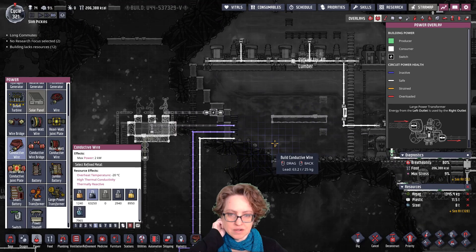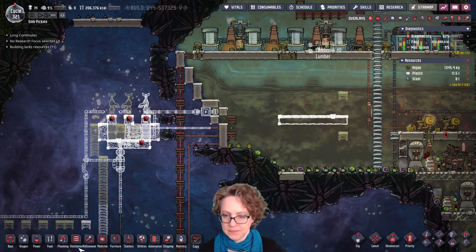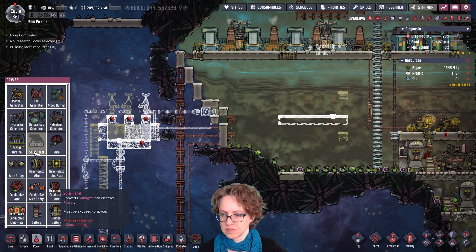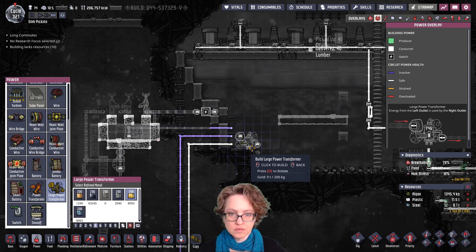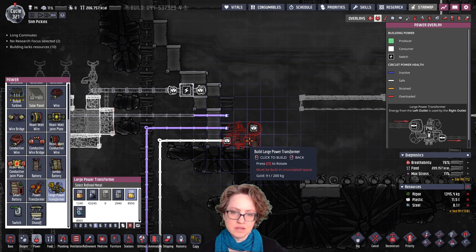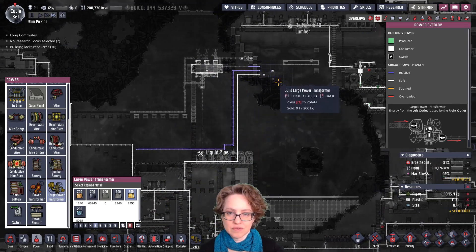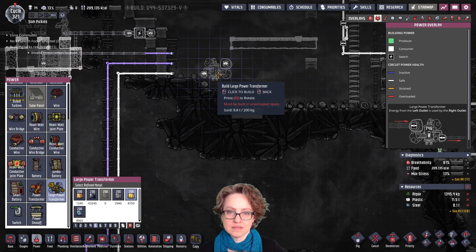We're gonna have transformers and stuff down here. This is where our coal area is gonna be. So this is the floor level. I just also need to figure out these transformers, how that's gonna work. So where are they? Okay, gold will be okay. So we'll have one here, because eventually these ladders don't need to be here.